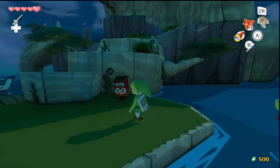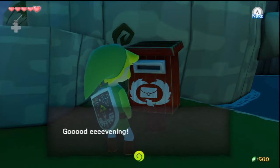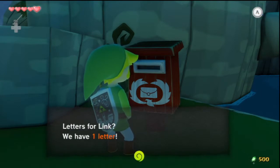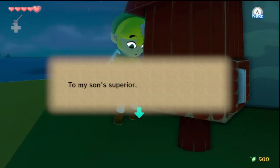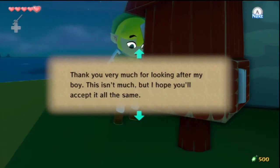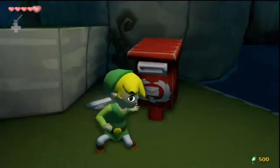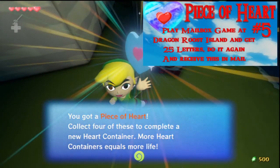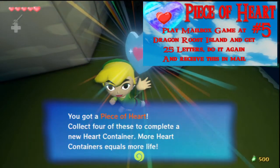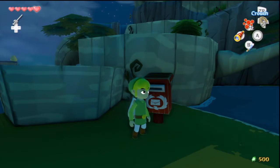Okay, so we're here at Forest Haven, and as you guys can see, there's the Rito Postbox mailbox here. Let's go ahead and talk to it. 'Letters for Link? We have one letter.' It reads: 'To my son's superior — thank you so much for looking after my boy. This isn't much, but I hope you'll accept it all the same. I politely request your continued kindness towards my son. Kashiko, Baito's mother.' This is the reward for completing that minigame back on Dragon Roost Island — a piece of heart, delivered in the mail from the assistant's mother after you deliver the letter. Don't feel like you might miss it; a lot of first-time players don't see this letter for a while, so just wait — it'll come eventually.